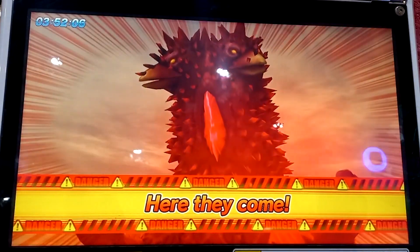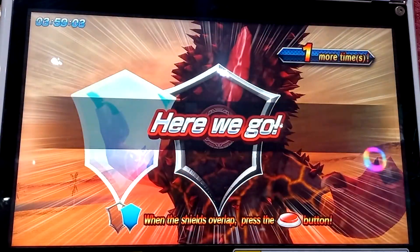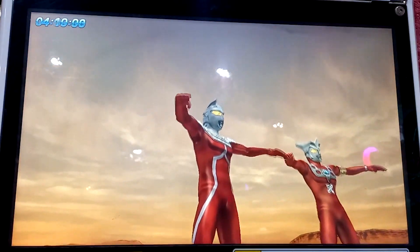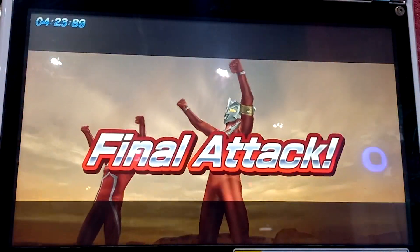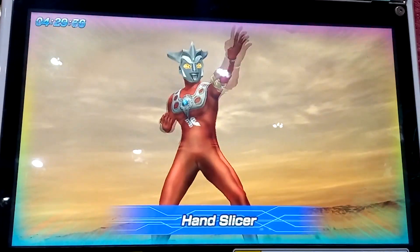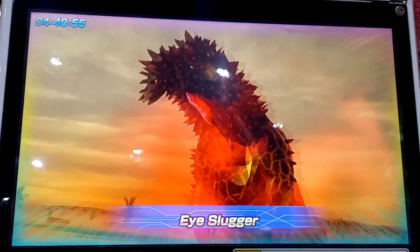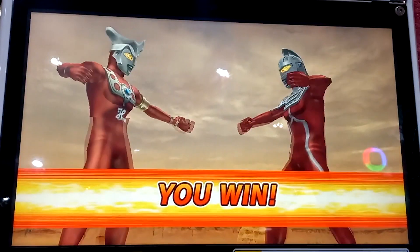Your opponent is using all of their power in this attack. Press the buttons with the right timing to guard against the attack. Here we go — Perfect! Time for your attack. Your special move gauge is charged. Defeat your opponent with the power of affinity. We're coming to this — Perfect! Final attack! Affinity special move! Congratulations — you win!